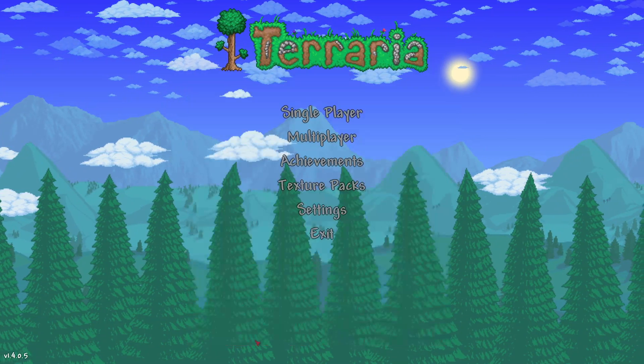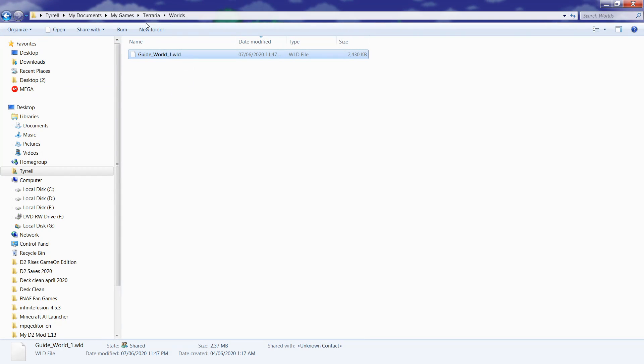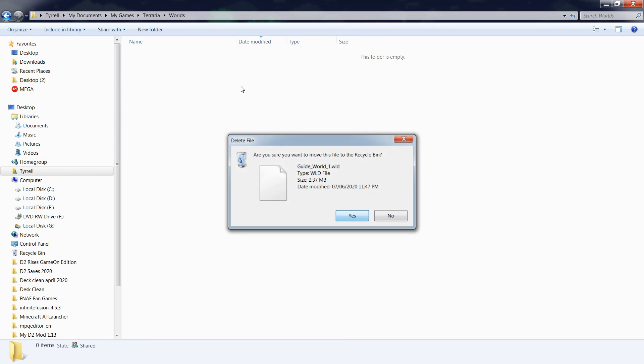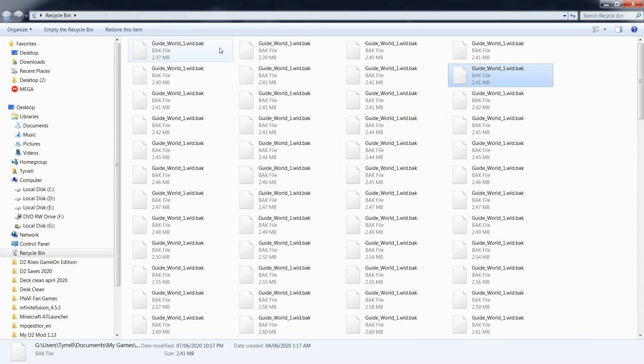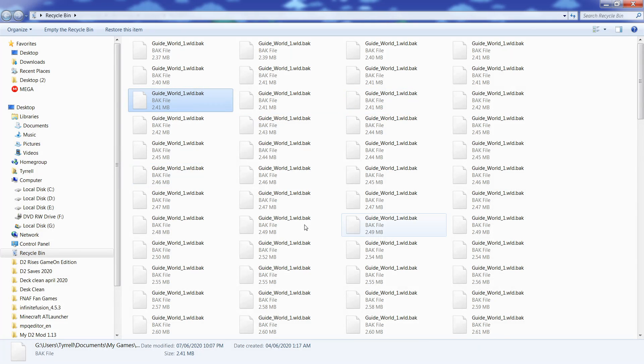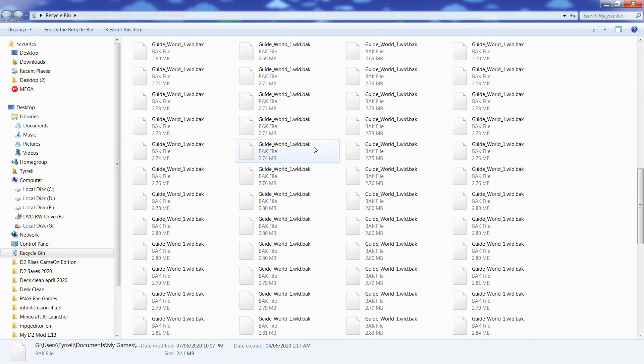If you go to My Games, Terraria, Worlds - this world does not work. But if you go to your Recycle Bin, it saves the worlds. You'll see guide backup saved - 117, 110. The game saves your worlds every 10 minutes if you have auto-save on. So 11:07, 10:57, 10:47, 10:37, 10:27 - every 10 minutes it'll backup your world and then delete it into the Recycle Bin.